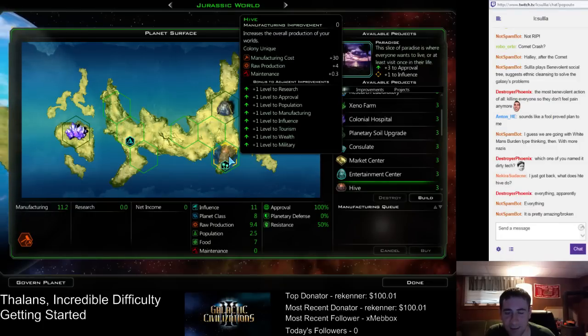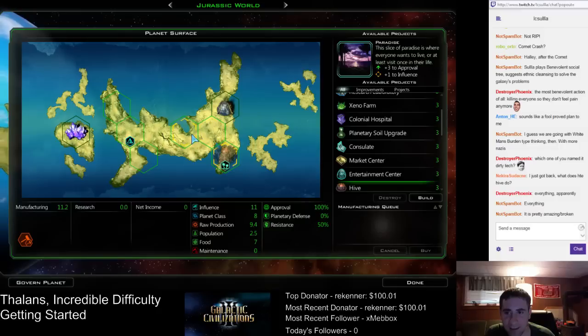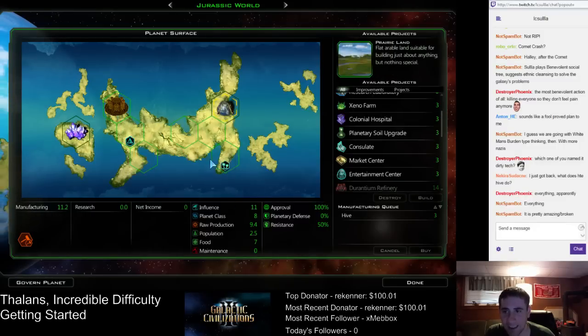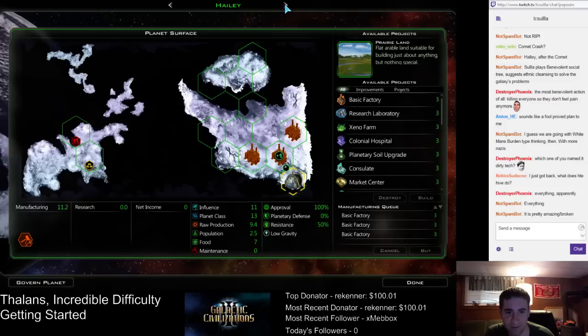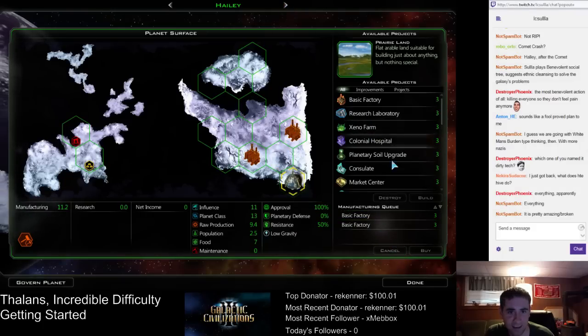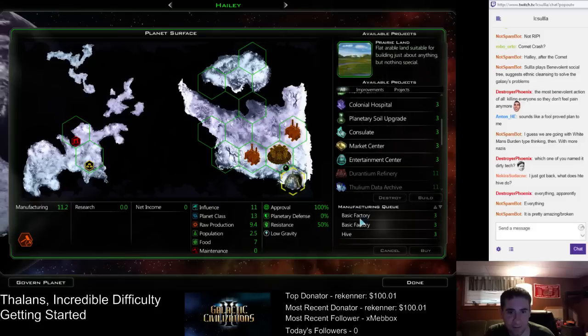Let's see — I'm going to put the entertainment building there. I actually want to put the hive on this tile right here, because then three buildings can get benefit from it. Eh, that might be overthinking it — we'll just put it down. Better to get it down first. Do the hive first, as I said — it's pretty overpowered.